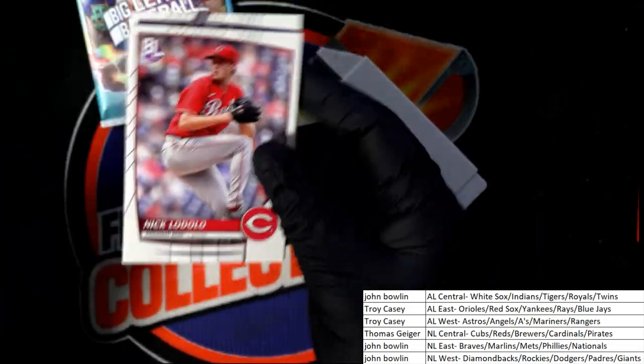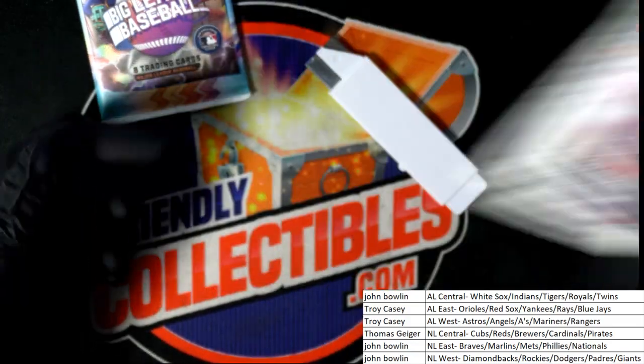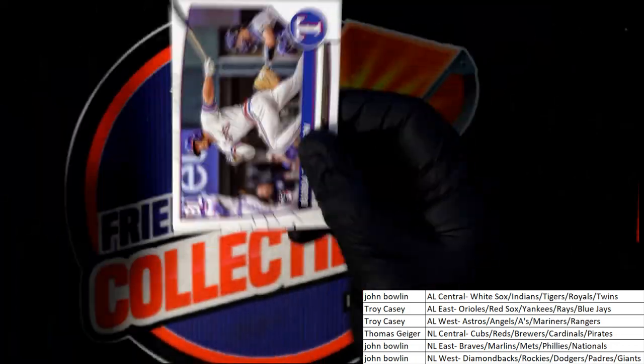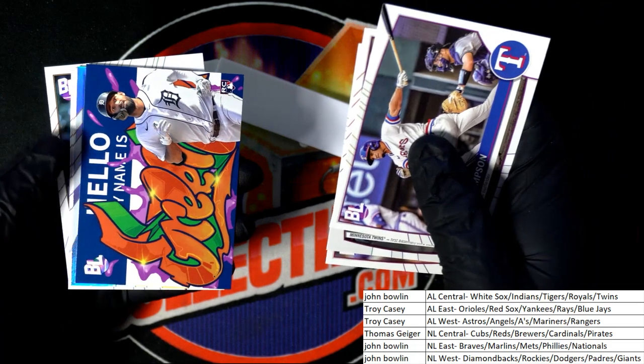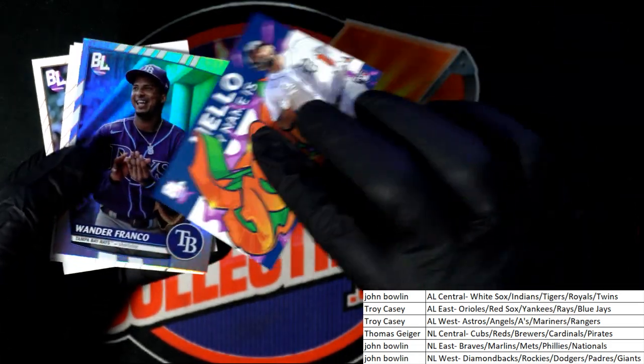Congratulations, John B, with a really nice Riley Green. There's Jeremy Pena foil. Rally green. Roll call in a water.